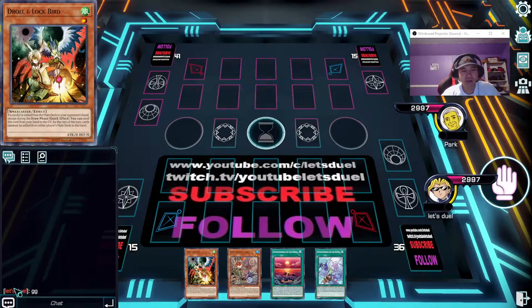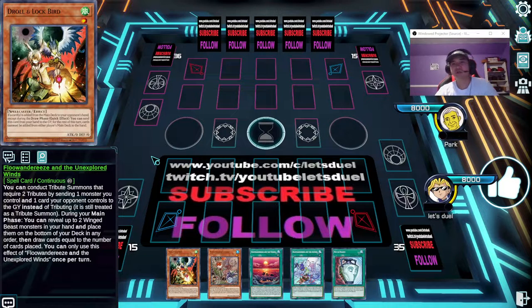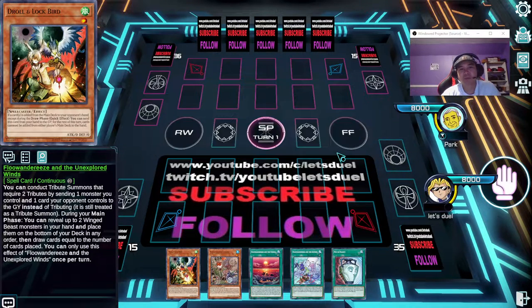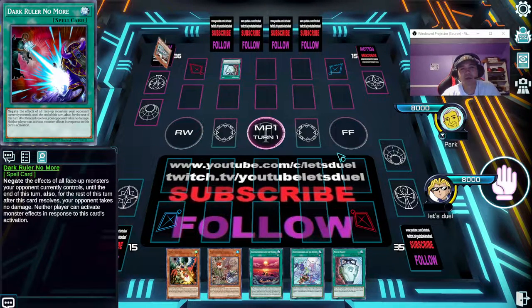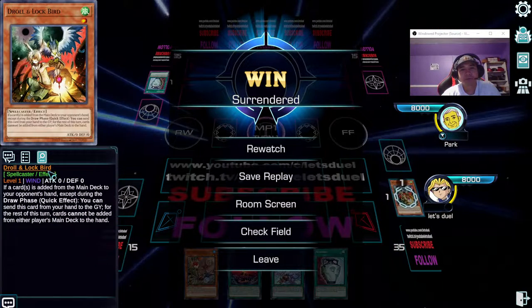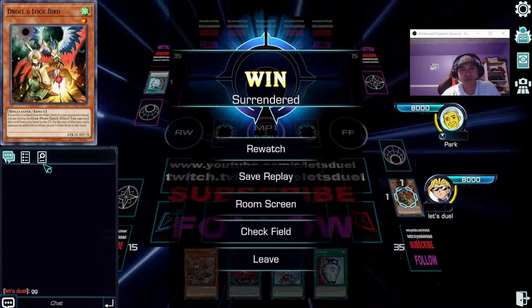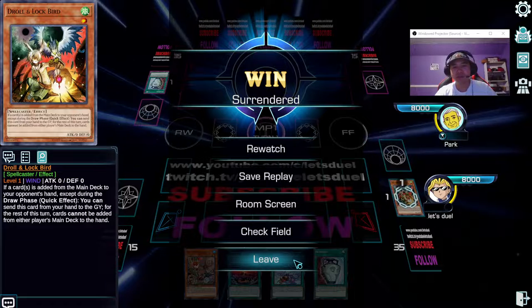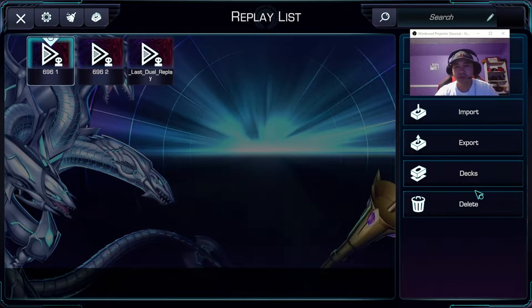Right here — he goes first and I get the triple Dimension Shifter for Troll and Lockbird. He's going to Pot of Adversity or Pot of Duality, and I was like GG. He immediately scooped. Let's do little man's flawless victory — perfect.